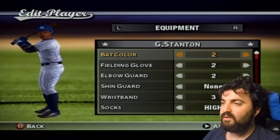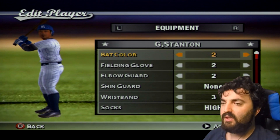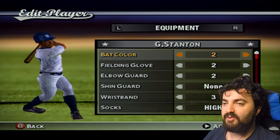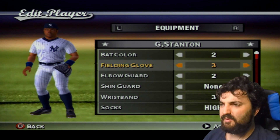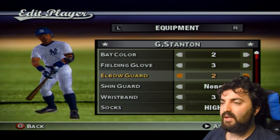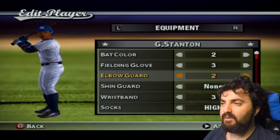Giancarlo Stanton — when he bats, he kind of bats at an angle with his back shown, so I went with an Eric Chavez stance. I gave him all the power and parent attributes, though I'm going to fix his glove a little bit. He has an elbow guard and high socks. He's pretty lean now too — the weight options were very limited.